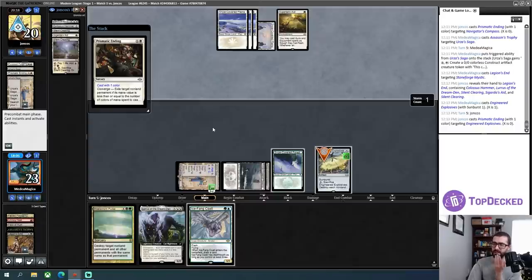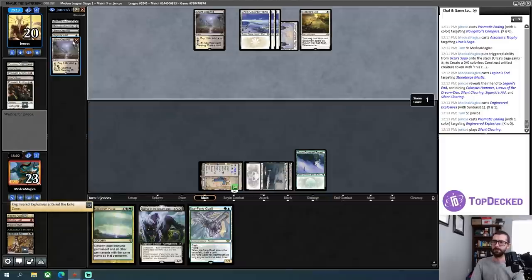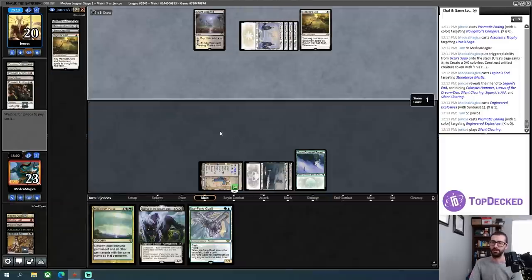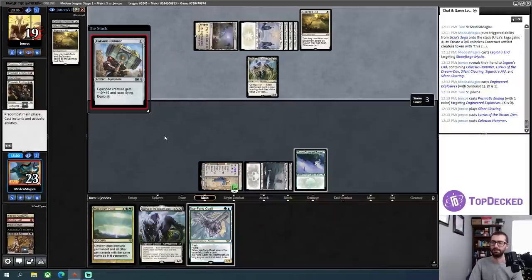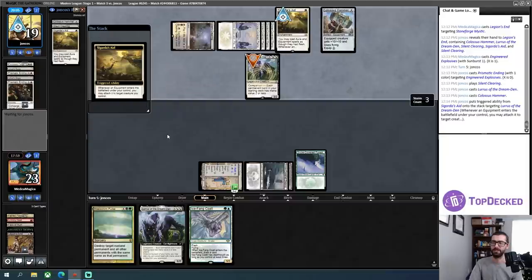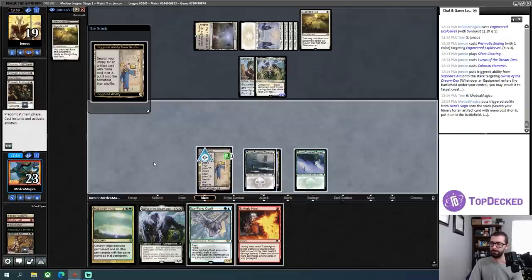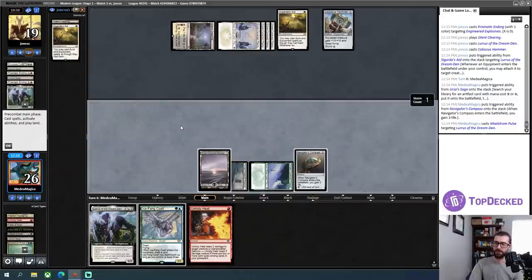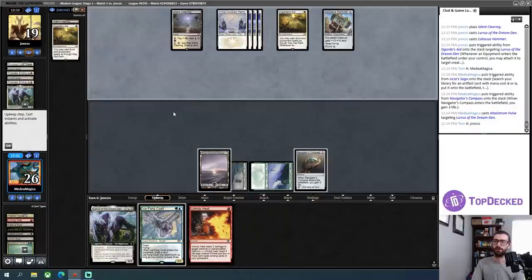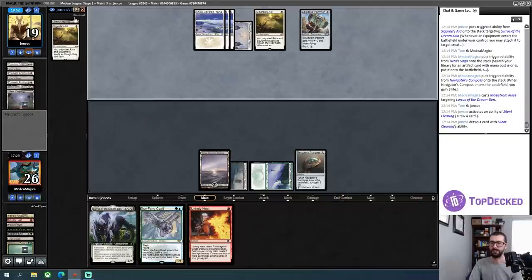So much for recycling that — that is a very punishing draw. This will be Lurrus — my opponent does not get value out of Lurrus by playing anything from the graveyard immediately. So that's the good news — I get to pulse their Lurrus. I'll float mana — I assume I do need this. I pulse their Lurrus and then have Unholy Heat available for their next creature. That's just immediately cycling their land, getting a little bit deeper.